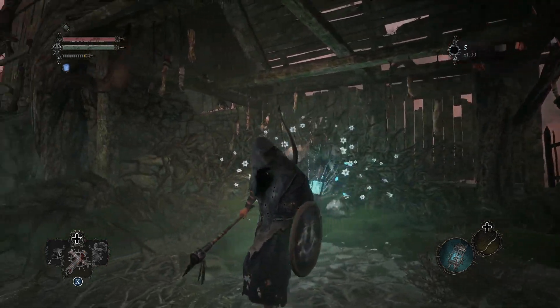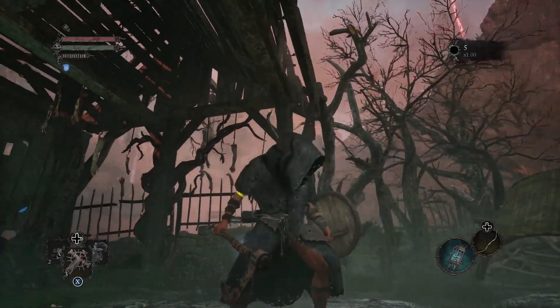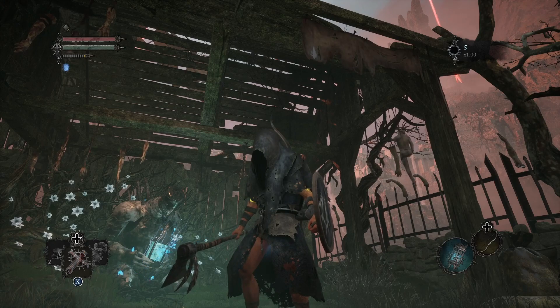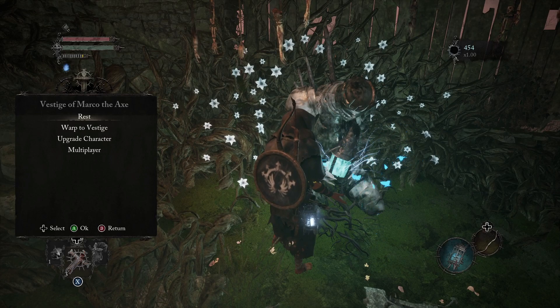Today's video is going to be real quick and simple. I'm going to be showing you where we can find the Pilgrim gear set. Now this gear set is one of the first ones you can locate in the game, therefore it's actually pretty easy to find. You'll pretty much run right into the first piece, but there is a second piece you may or may not have found, so in this video I'm going to show you where to find both pieces.